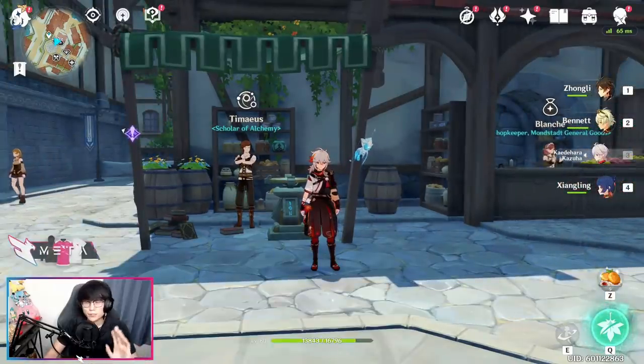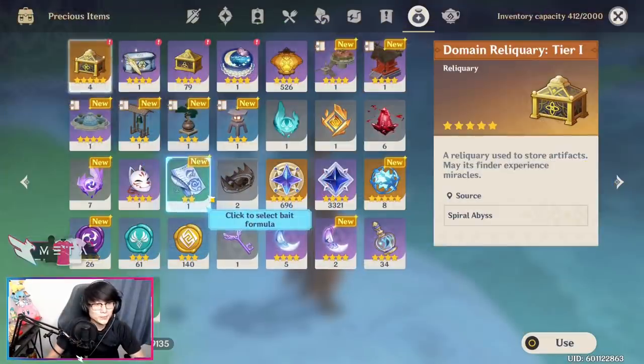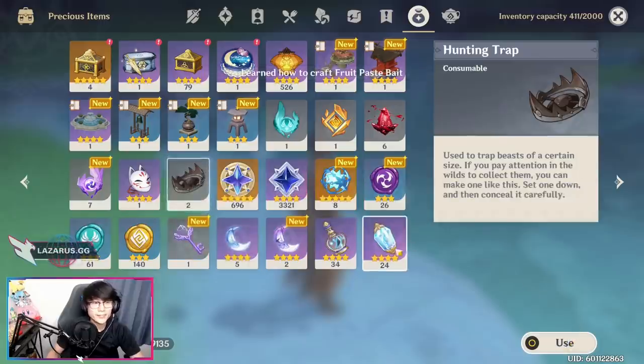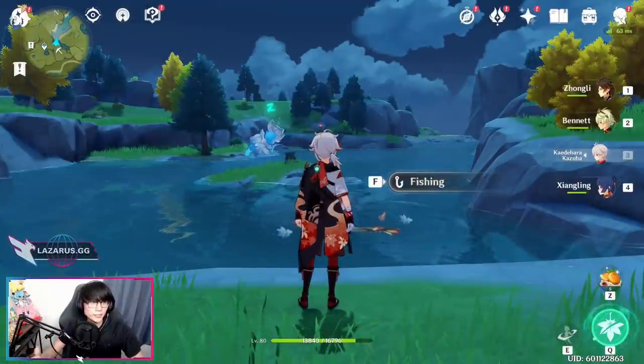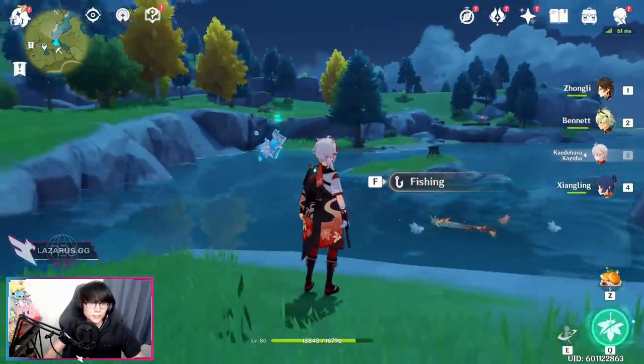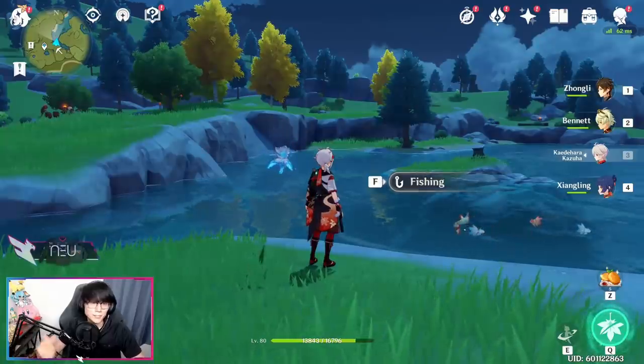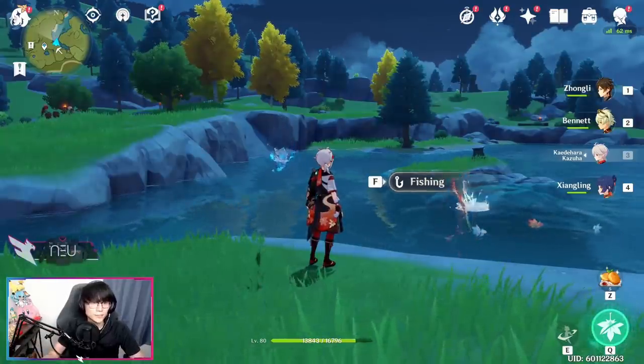The first step to getting The Catch is crafting the proper baits. The recipes for other baits will be in your Precious Item storage in your inventory. This one here is the Fruit Paste Bait — use it and it will unlock the ability to craft that bait at the crafting bench. If you're strictly doing fishing to get The Catch and its refinements, you don't need to craft more Fruit Paste Bait since you only need six and you'll have some left over from the fishing quest.